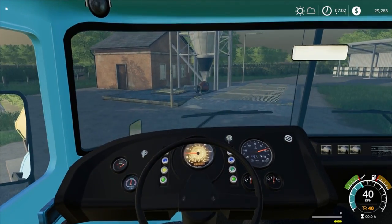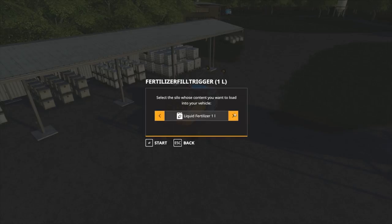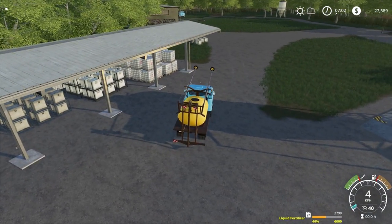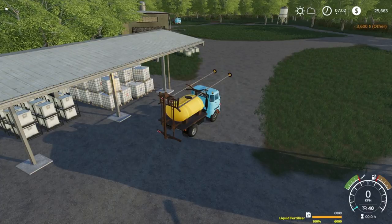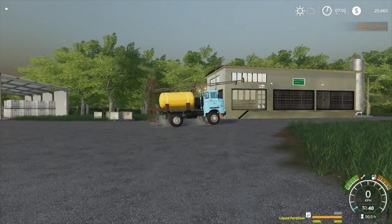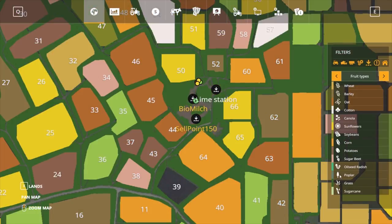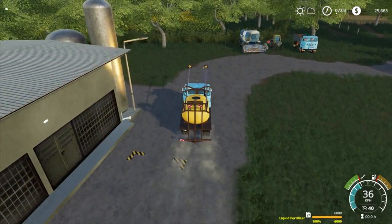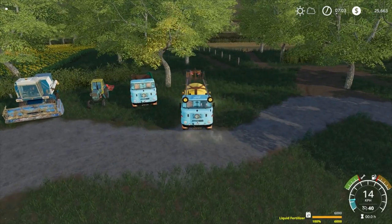We're going to fill it right to the top — 6,000 liters — just to make sure we have more than enough. It's going to cost a little bit, probably not too bad. 3,600 — really not a bad price. I'm not sure if that grass is ready to cut yet — most of it is but not all of it. So next episode we'll come back and do a fair bit of fertilizing, a fair bit of spraying, using our truck and sprayer.